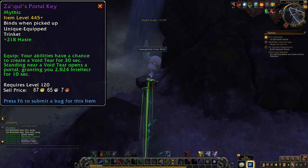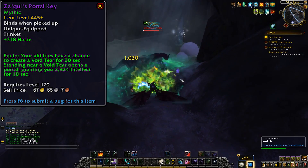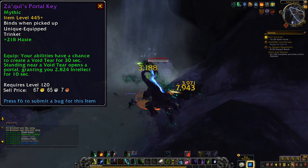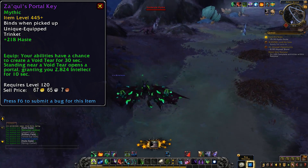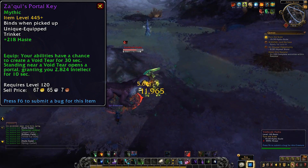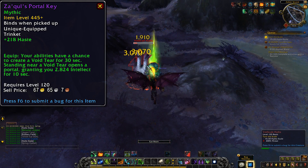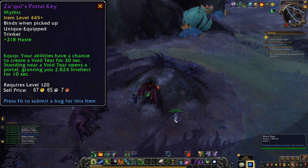This next trinket will probably see some overlap from the caster trinket and the healers. This portal key is a haste trinket with an equip that gives your abilities a chance to create a void tear for 30 seconds. Standing near a void tear opens a portal, granting you a good chunk of intellect for 10 seconds. That sounds kind of like the void tear abilities we've seen before — I think a pair of legs from the Crucible of Storms raid lets you do something similar, except you have to run next to the tear to open the portal for this, and then that's when you'll gain your intellect buff. That might seem like extra legwork, except you can decide when and if to trigger those portals — so you can save it for a bit, line up your cooldowns and go to town, or if the void tear isn't safe, you can wait it out. Giving you the option of when to use the tear is pretty interesting and also makes this an on-use trinket with a few more restrictions.